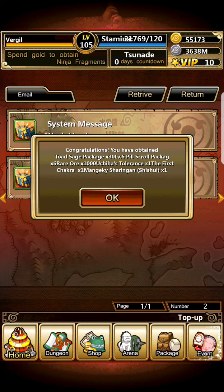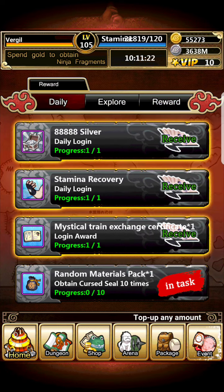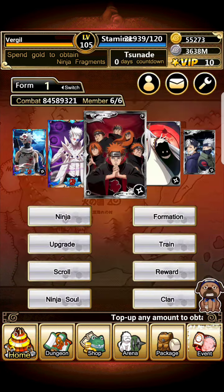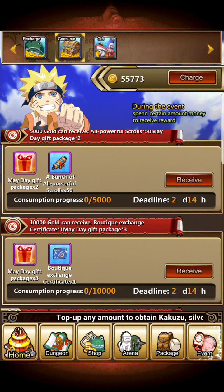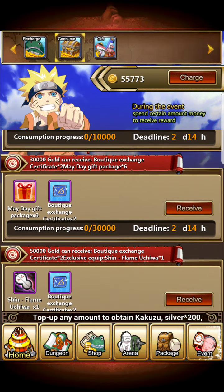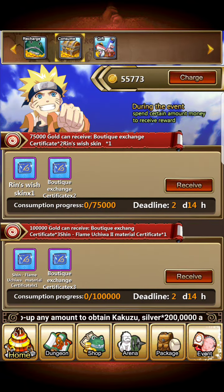Hey guys, this is a new video about a new event — it's a boutique exchange certificate event, which is pretty cool. Let me collect all this quickly and look up what's going on. There's a mayday login gift, and you can get some gifts and certificates at 10k, and at 30k there's a shin flame ichiwa.